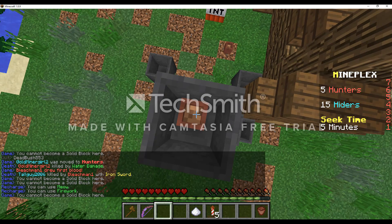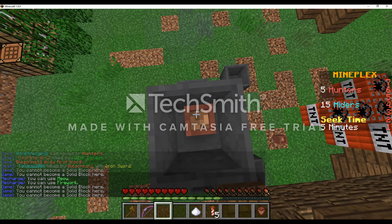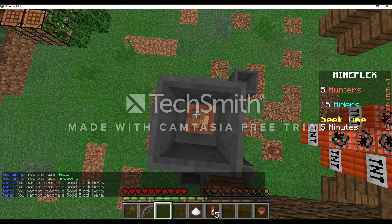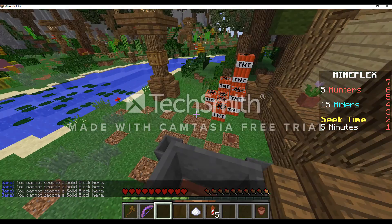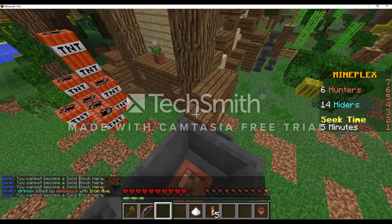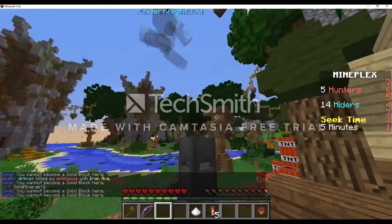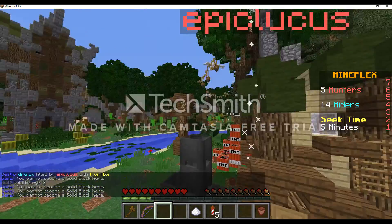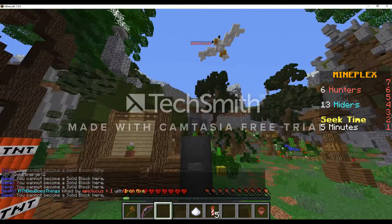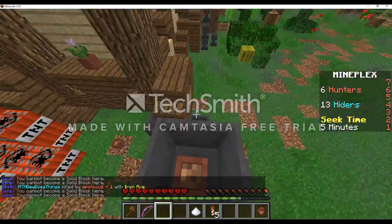This spot I'm sitting in right now is one of the most popular spots. You usually become a flower pot and sit inside a cauldron — I don't know why everybody loves doing this so much. But look, if I go into F5 view, you literally can't see the flower pot. I don't really know what's going on with that glitch but there it is. The only problem is if somebody finds you, then you're screwed.